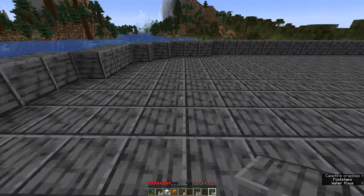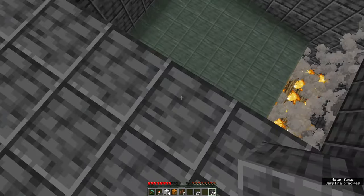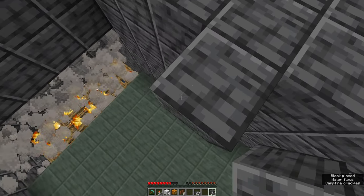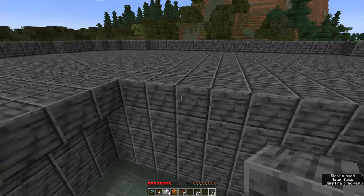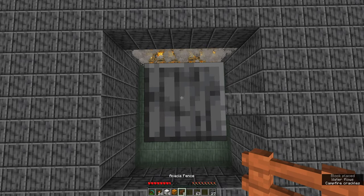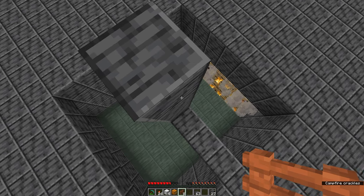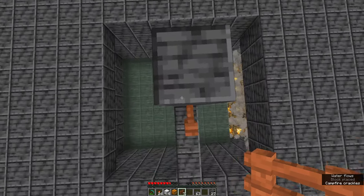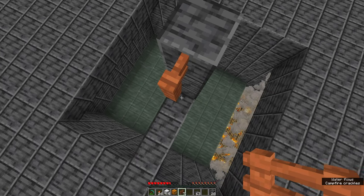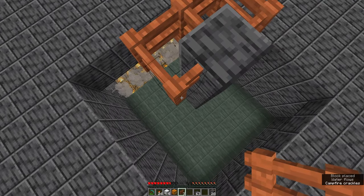Come over to the hole in the middle of the platform and place yourself on the central block on one of the four sides — it doesn't matter which one. Bridge out over the pit by four blocks so you're in the middle of the hole. Jump and place four more blocks, switch to your fences, and shift-walk to the edge to place the fence on the block below you. Remove the top block, then while holding down crouch, place the rest of the fences around this block.